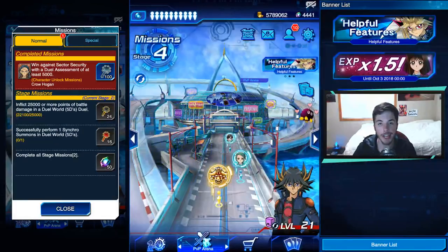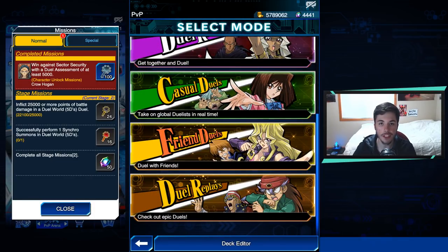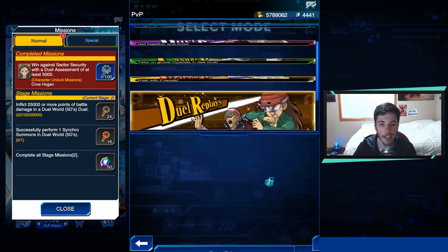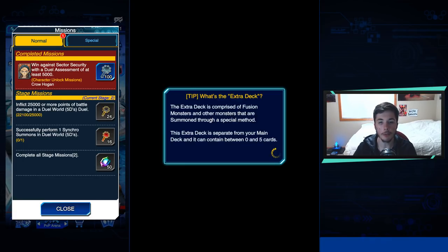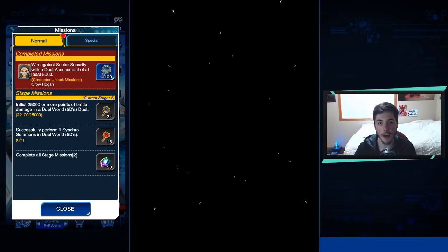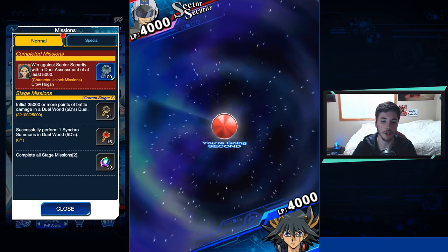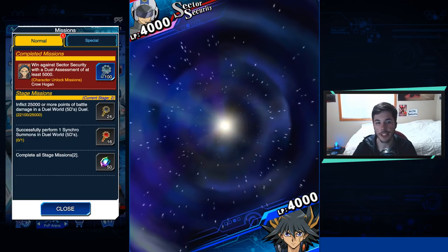I already have a duel replay to show you guys how to get to 5,000 assessment points. If you already have Crow unlocked, you can skip to a different timestamp — I'll put the timestamps in the description and in the comment section. So you can skip this duel if you don't need to check it, but I'm showing it so you guys can understand how this farm deck works.